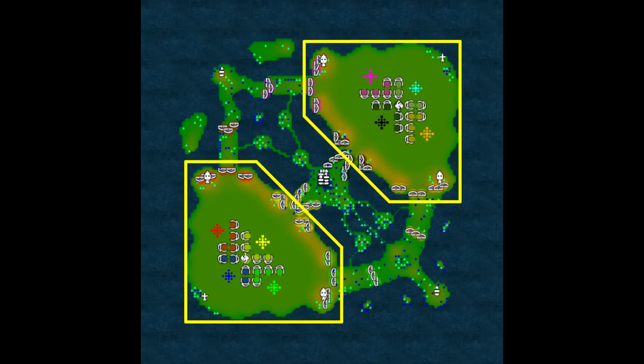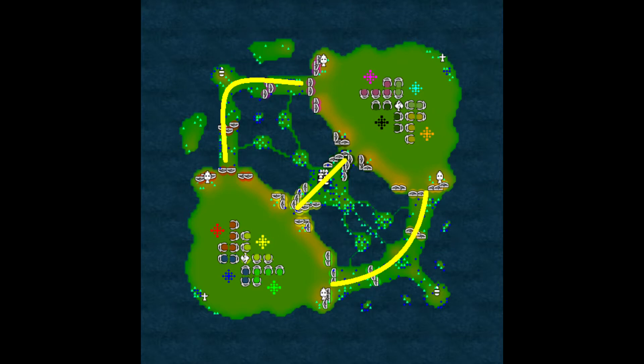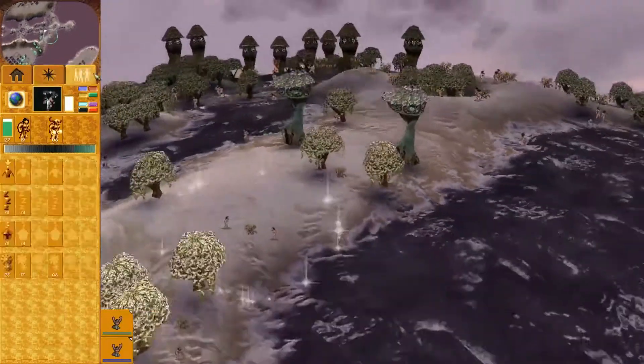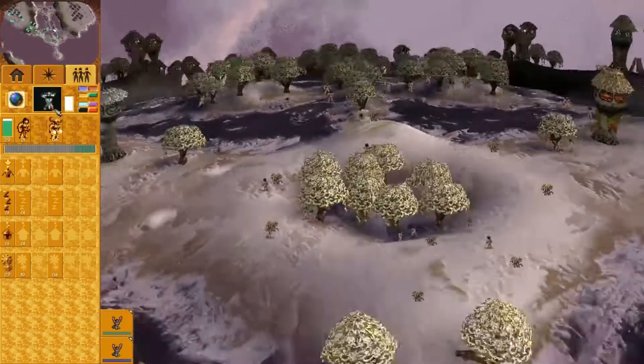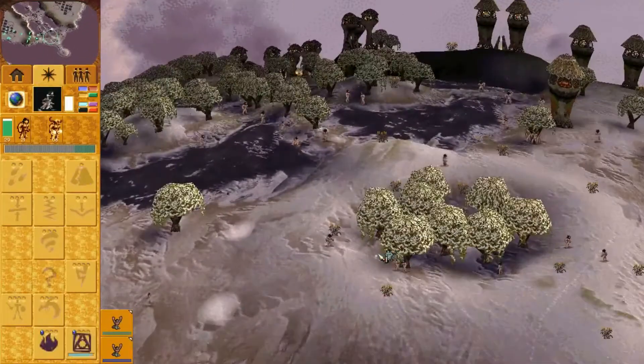First, we can see the map has two major fortresses and three lanes that connect these two bases. Each player is assigned to a specific lane where they have essentially a 1v1 matchup. The goal is to push forward, securing ground with huts and towers. The further you can push, the more help you are providing to your team.